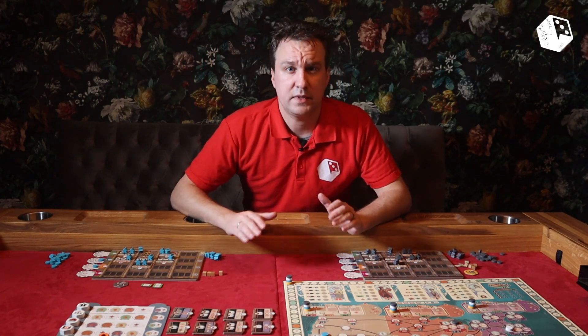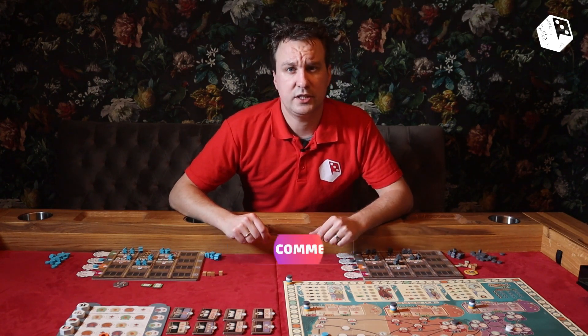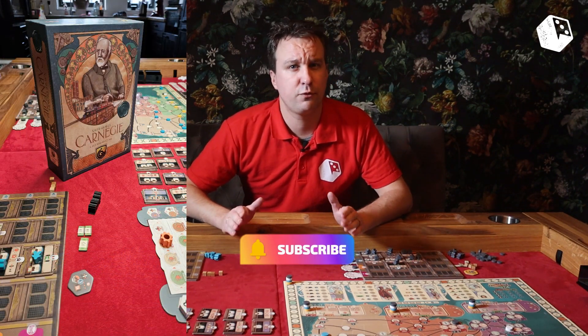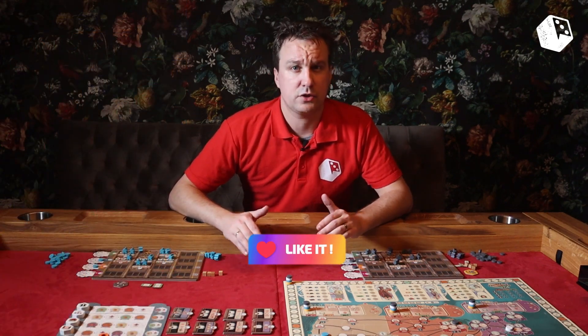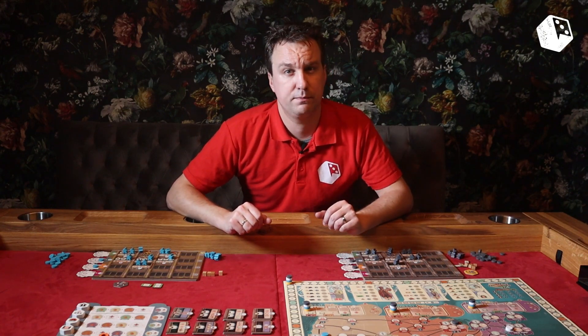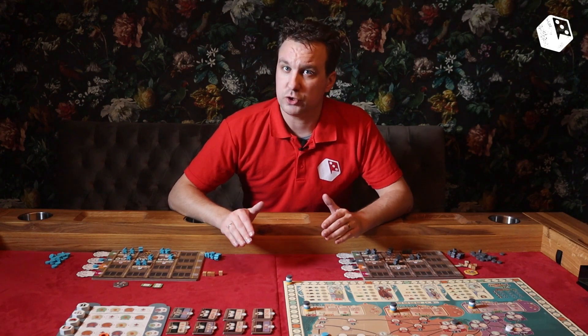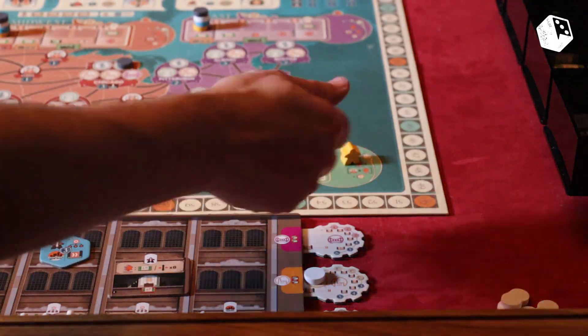Carnegie is a game that was on Kickstarter in January of 2021 and released in 2022. It is a game for 1-4 players, a heavy Euro game that should take around 40 minutes per player. In Carnegie, players need to get the most victory points like in most Euro games. Victory points can be scored in many ways, but the most notable ones are gifts, connections, and returning your worker to your tableau.